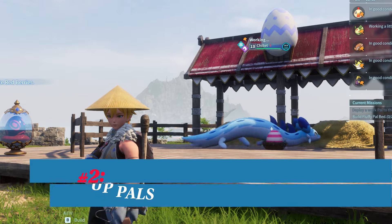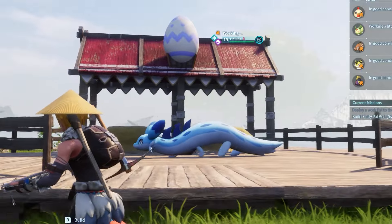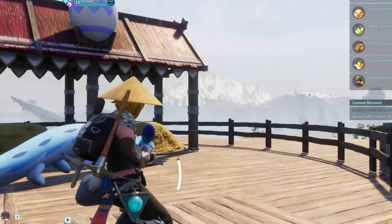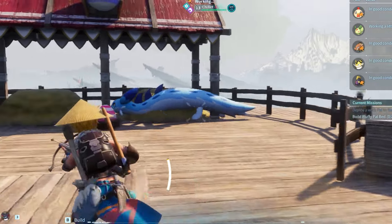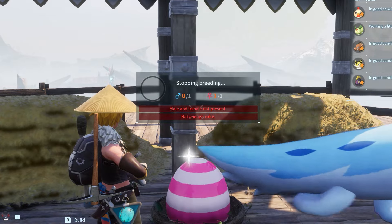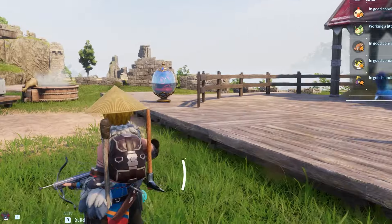Now comes the tricky part. You can start breeding pals at level 19 — that's when the breeding farm tech can be unlocked. The farm is large, so I recommend building on a large flat foundation surface; you can use wood or stone. A big flat surface also helps avoid any weird collision problems with your pals. Building the breeding camp is the easy part — getting your pals to mate is a little trickier.